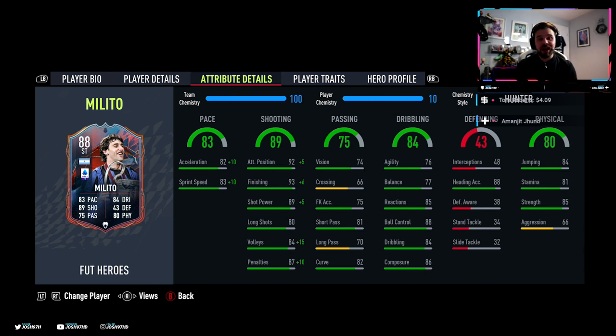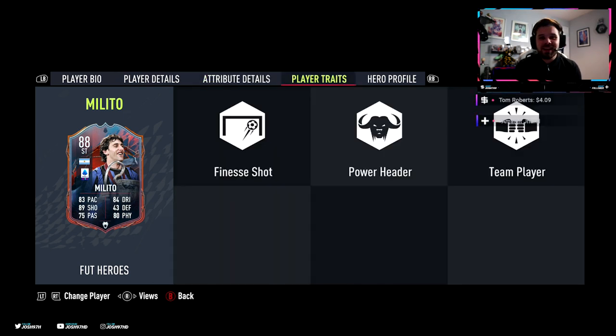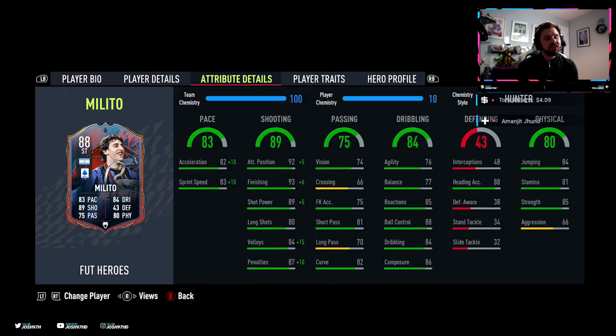His shooting category is absolutely stacked apart from his long shots which are quite low at 80, surprising. But his finishing is 93 - unreal - and 89 shot power. He only has 82 curve but it doesn't matter because this man has the key trait this year: finesse shots. That is definitely the best trait you can have for a striker this year because finesse shots are OP yet again.